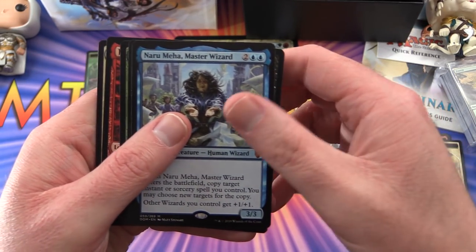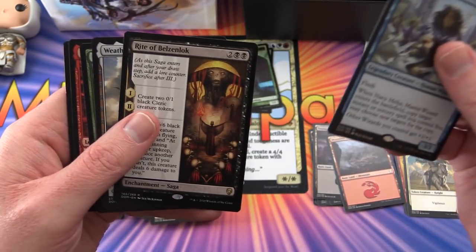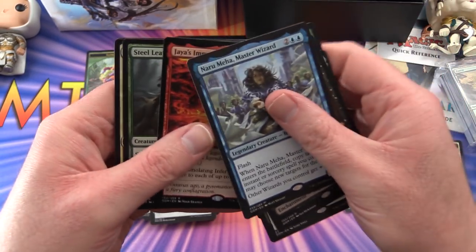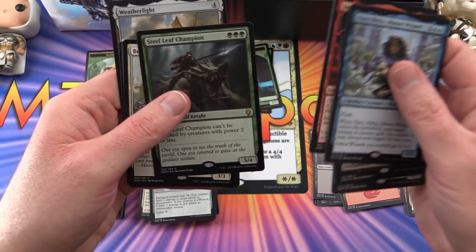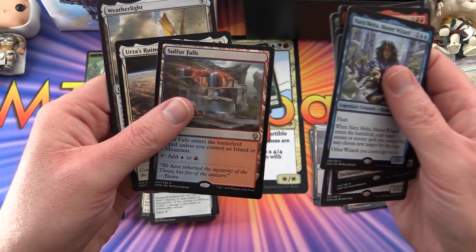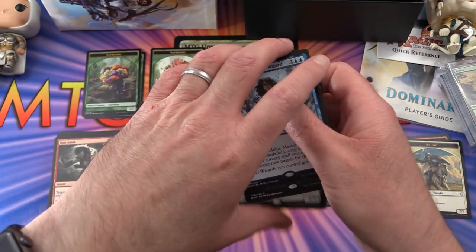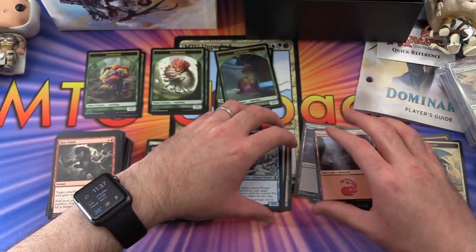Quick review of the highlights: Naru Meha, Rite of Belzenlok, Weatherlight, Sylvan Awakening, Jaya's Immolating Inferno, Stillleaf Champion, Banalish Marshal, Sulfur Falls, Urza's Ruinous Blast, and another Weatherlight. Three mythics from the box - I'll take it!